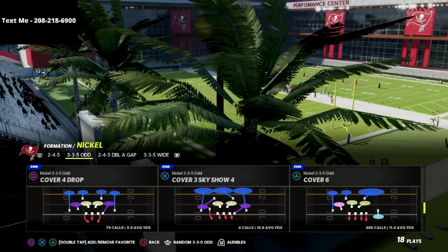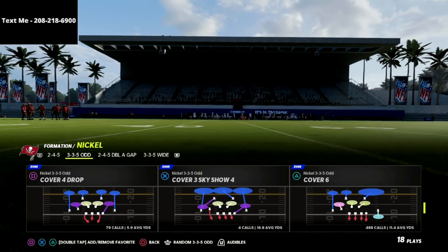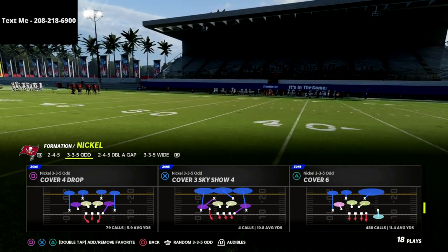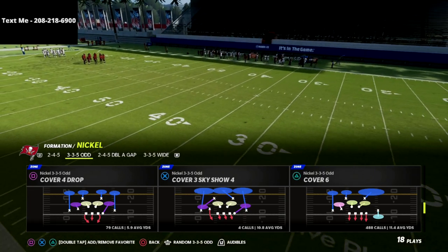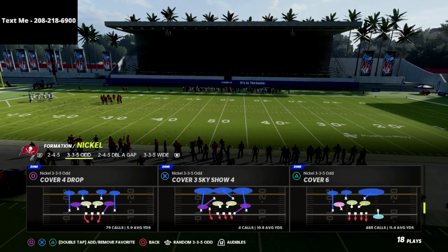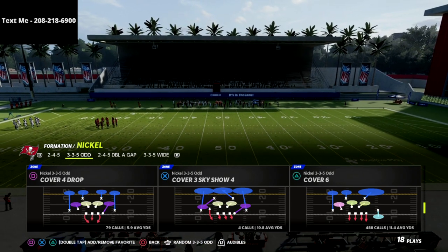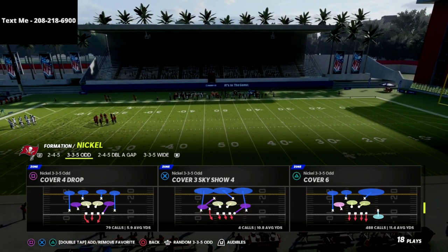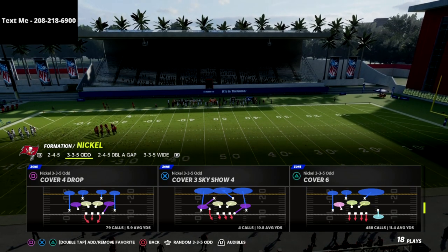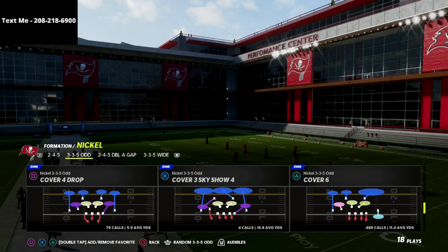In this video, I'm going to be breaking down the best match defense in Madden 22. If you want to get my full nickel 3-5-odd defensive guide, I'm going to put a link to that in the description of this video — you can get the full defensive e-book for just $15. The best match defense in the game is the cover 6 concept out of the nickel 3-5-odd. I love the way this defense plays. It's super effective against gun bunch, and we're going to show you how to make it just a little bit more effective with a couple of adjustments.